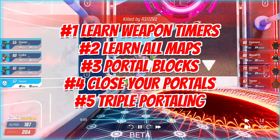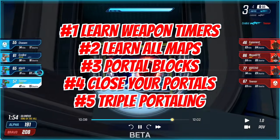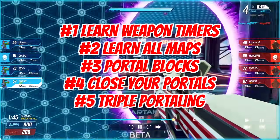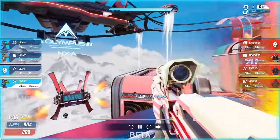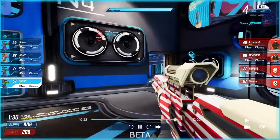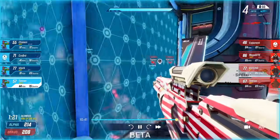Those are the five ways you can get better at Splitgate pretty quick. Some take a little more time, but things like learning the weapons, the maps, learning portal blocks, and closing your portals are all things you can do today. In my next video, I'll be covering different angles you can use portals for and how to get the best rollouts for power weapons off the start. Leave a comment below to let me know if that's what you want to see. I also stream on Twitch every day — link in the description. Thanks for watching and I'll see you on the stream.